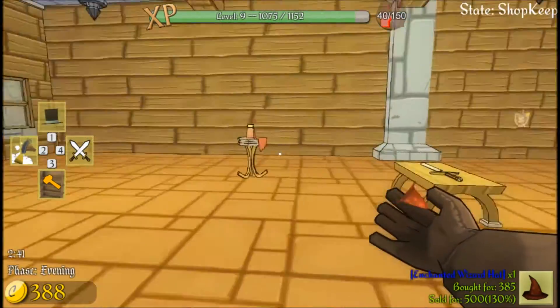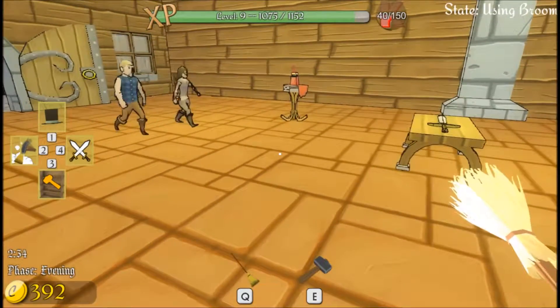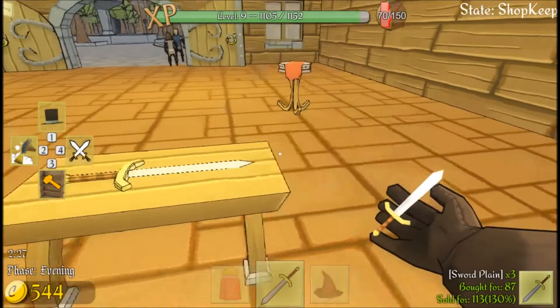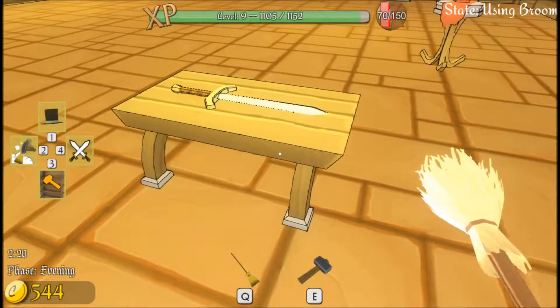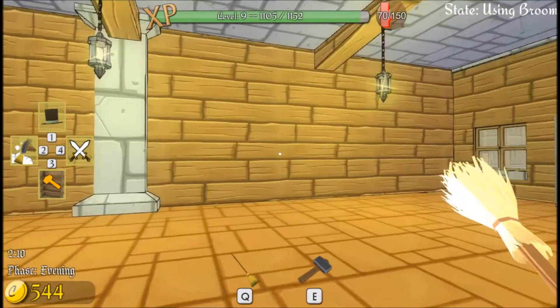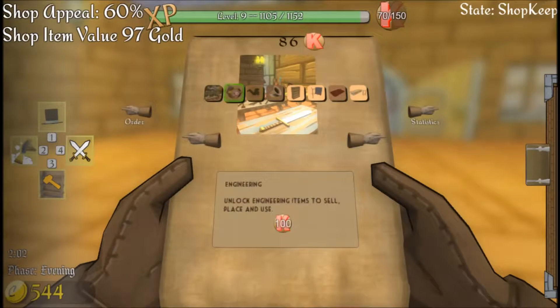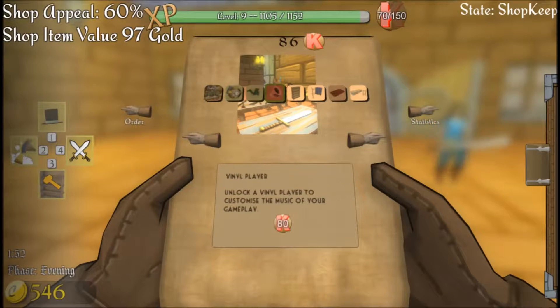Very nice. Alright, cool. There we go. I need a repair - kind of just smack that around a little bit. Build phase is almost over. We're almost into build phase as our evening phase is almost over. So let's go ahead and see our skills: engineering items, unlock the backyard where you can plant and harvest plants, music player?